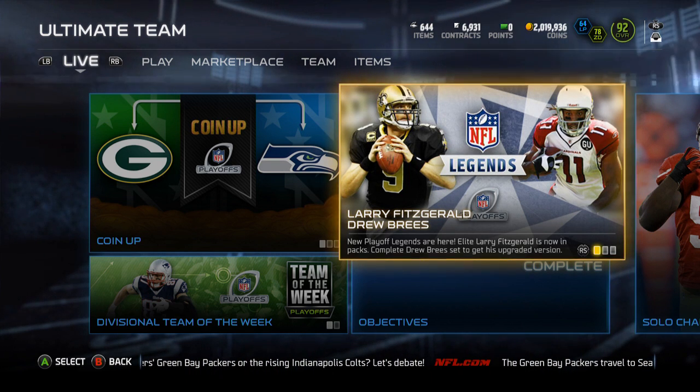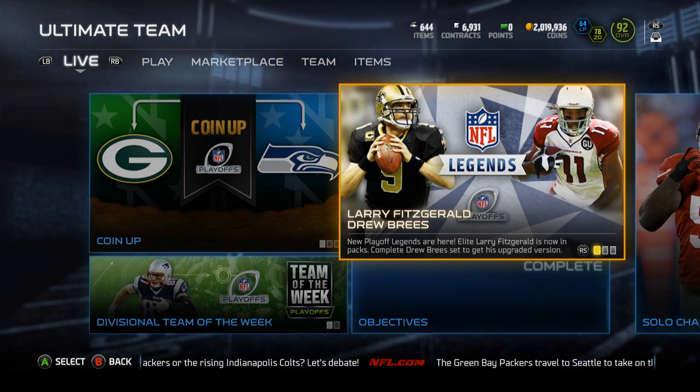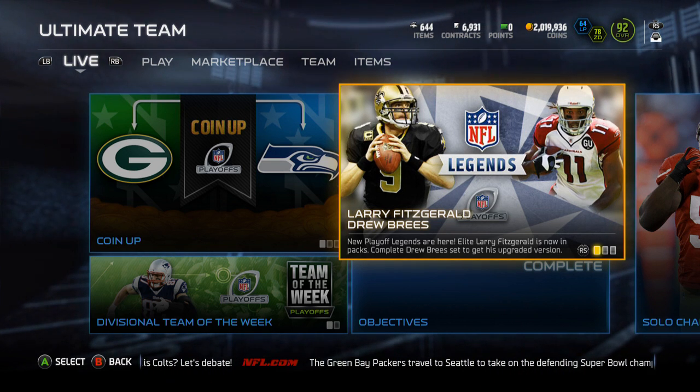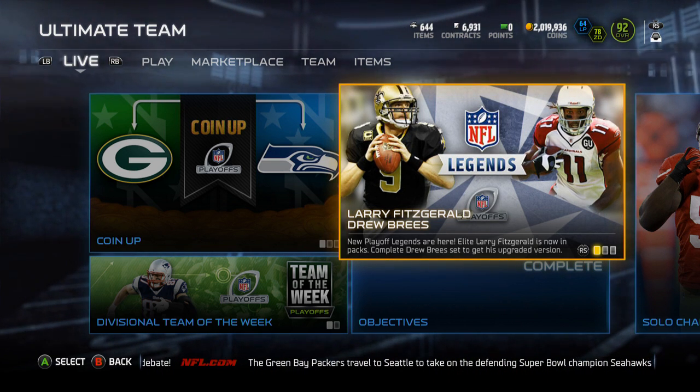Yo guys, what is up? It is Nick, and today I'm going to be going over the new Legend cards, which are Drew Brees and Larry Fitzgerald. Larry Fitzgerald is the one you pull out of packs, and Drew Brees is the one that you complete the collection.